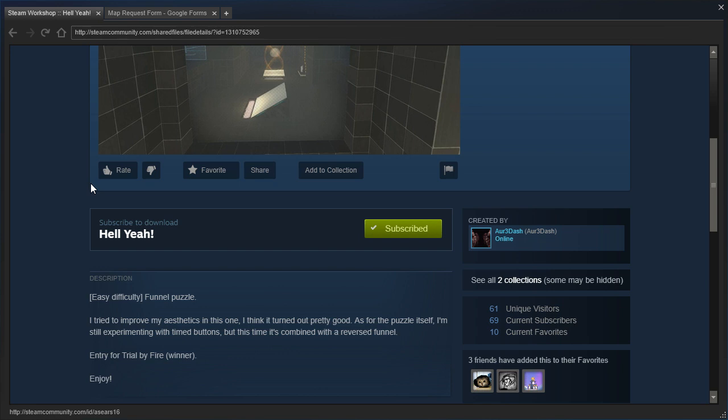Easy difficulty funnel puzzle. I tried to improve my aesthetics in this one, I think it turned out pretty good. As for the puzzle itself, I'm still experimenting with timed buttons, but this time it's combined with the reversed funnel. Entry for trial by fire, and it's the winner apparently — neat.